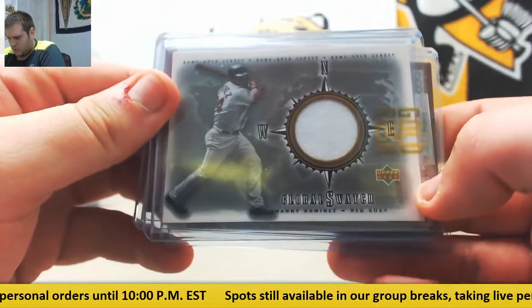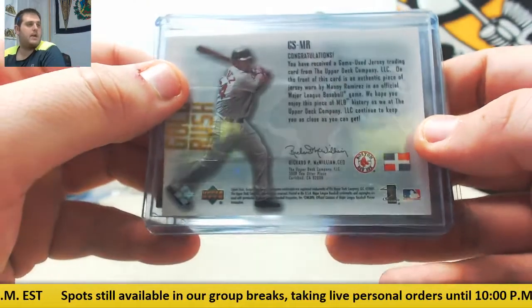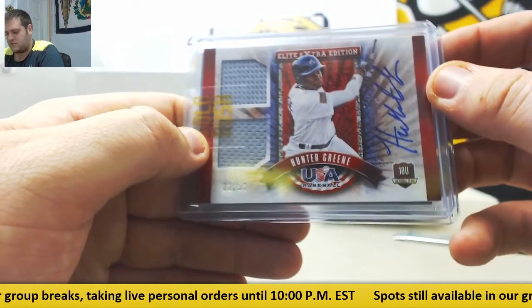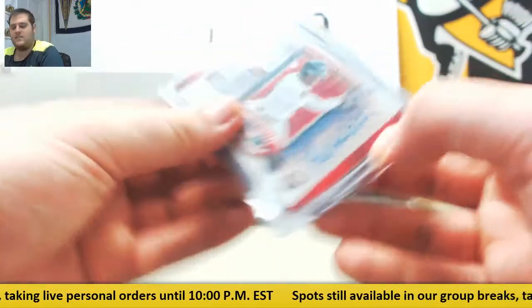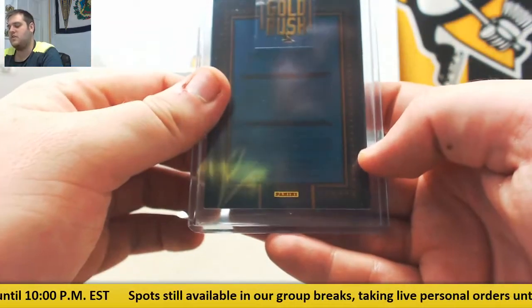Manny Ramirez global swatch for the Boston Red Sox. Hunter Green, 2/50, dual jersey auto — we'll see where he's at. And Bryce Harper for the Nationals — 122/149, jersey card Bryce Harper.